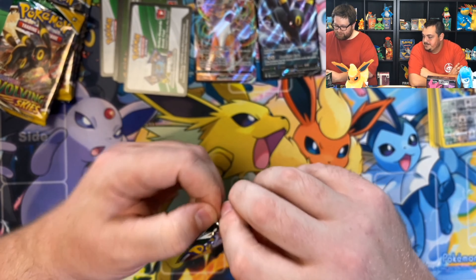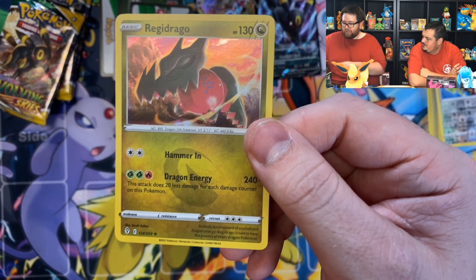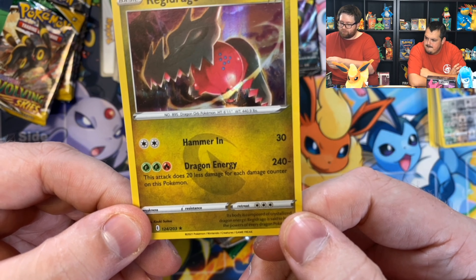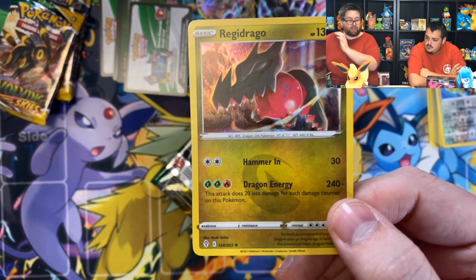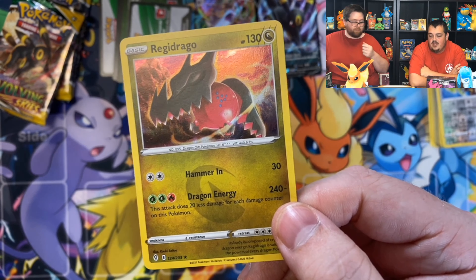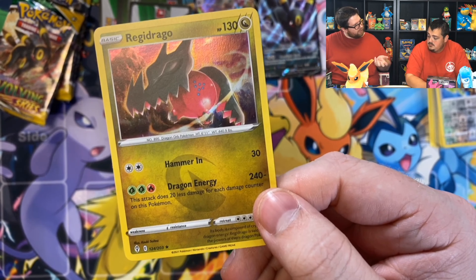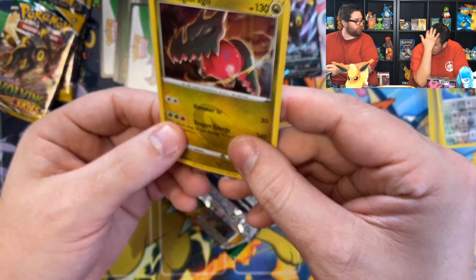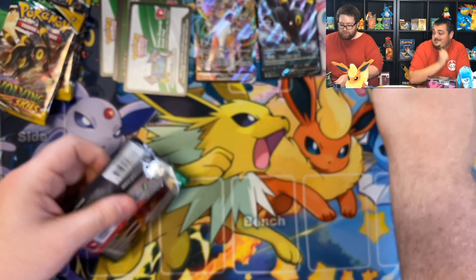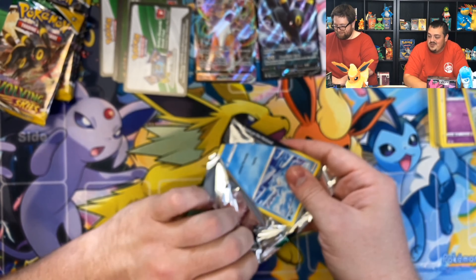Regidrago is actually a really cool card. It has seen some success in Japan and we'll probably see some level of success. The attack says this attack does 20 less damage for each damage counter on this Pokemon — so you just don't have damage counters on it and it has 240 damage. In expanded format you can attach double dragon energy and hit for a lot on a single prize Pokemon. In standard, there's the Cherim from Battle Styles that rains down grass energy, which this needs two grass energy. So then you just need your single fire attachment for the turn and you're hitting for 240 damage.